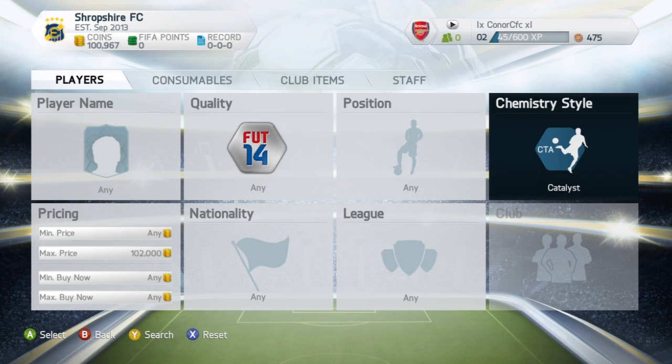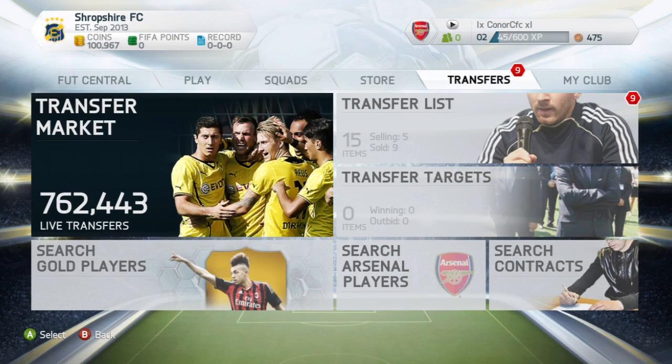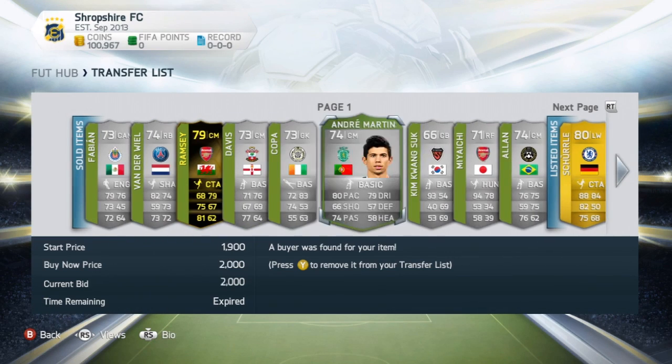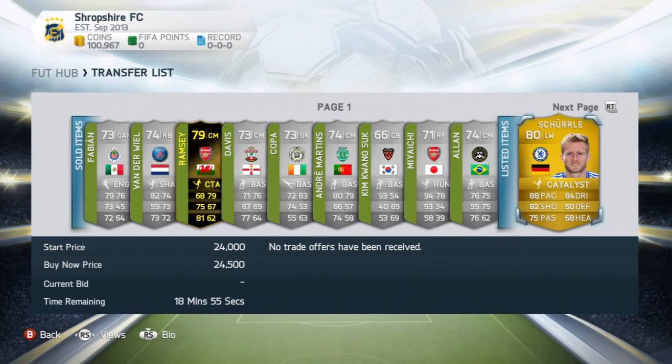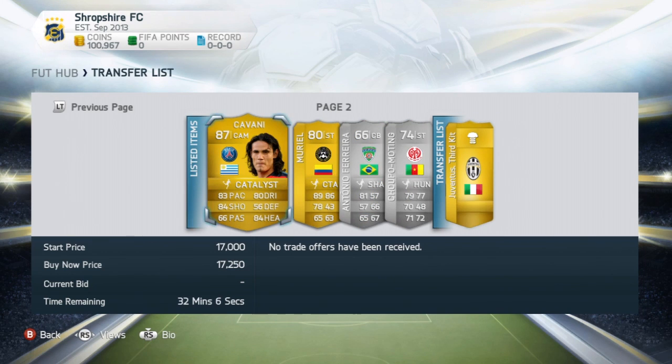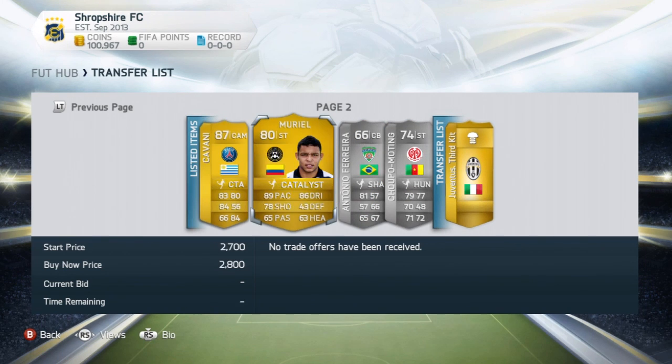Hopefully that example was good enough. Let me quickly show you some other players I've picked up and am hoping to sell, just to show you this method does work. I picked up this card for 19k and the cheapest buy-it-now is 25k, so I'll put it up for 24.5k. I also picked up Cavani for 14k, hoping to sell for 17k. And there's the Muriel you just watched me pick up. I've also done it with some silver players.